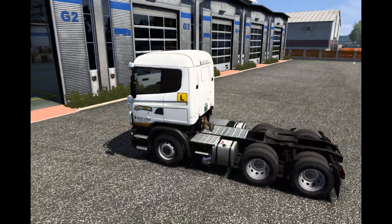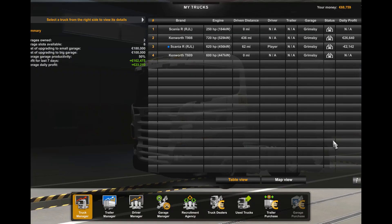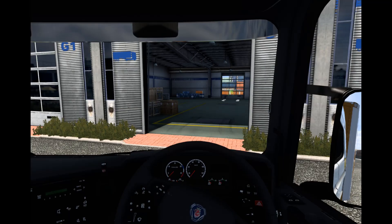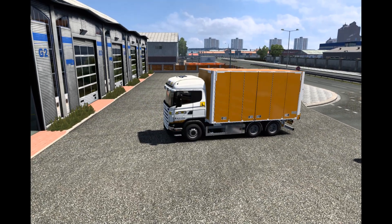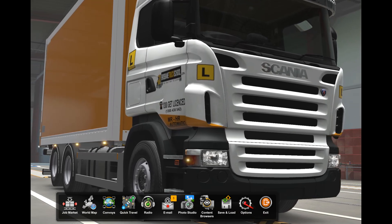So this is our Scania tractor unit. Simple as this — I go escape, go into our truck manager, grab our little box body and go drive it. Now I will be in the box body Scania. Same cab, just a different chassis with a box body, up to about 5 metres. There's a variety of different chassis options in the box body.